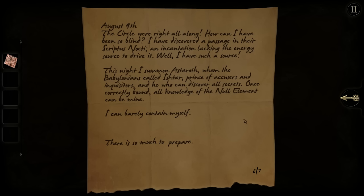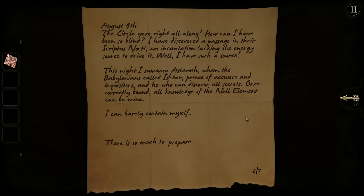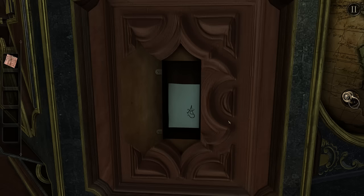August 9th — the circle were right all along. How could I have been so blind? I have discovered a passage in their Scriptus Nocti, an incantation lacking the energy source to drive it, while I have such a source. This night I summon Astaroth, whom the Babylonians call Ishtar — Prince of accusers and inquisitors, and he who can discover all secrets. Once correctly bound, all knowledge of the null element can be mine. I can barely contain myself. There is so much to prepare. It just mostly comes across as megalomaniacal at this point, really.